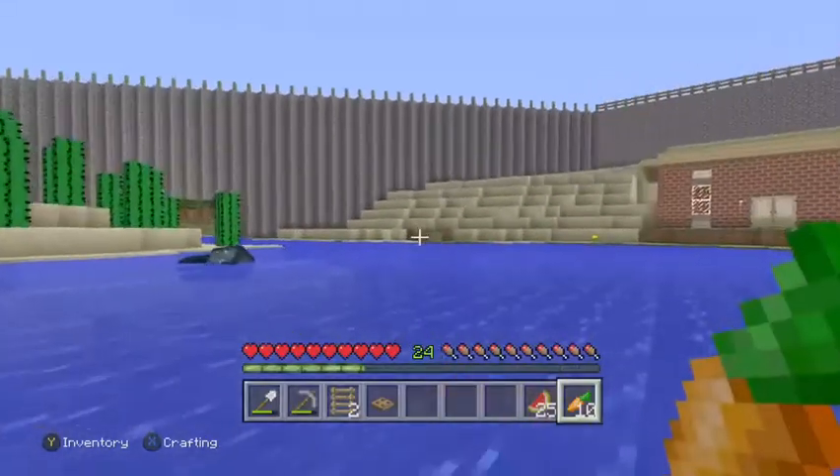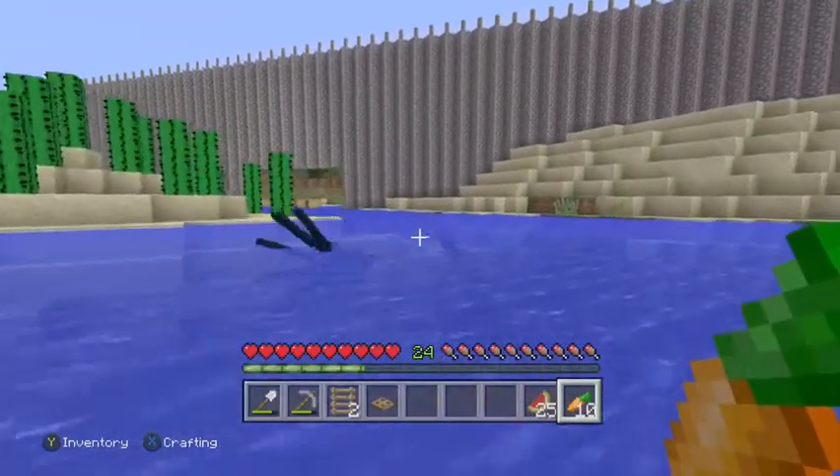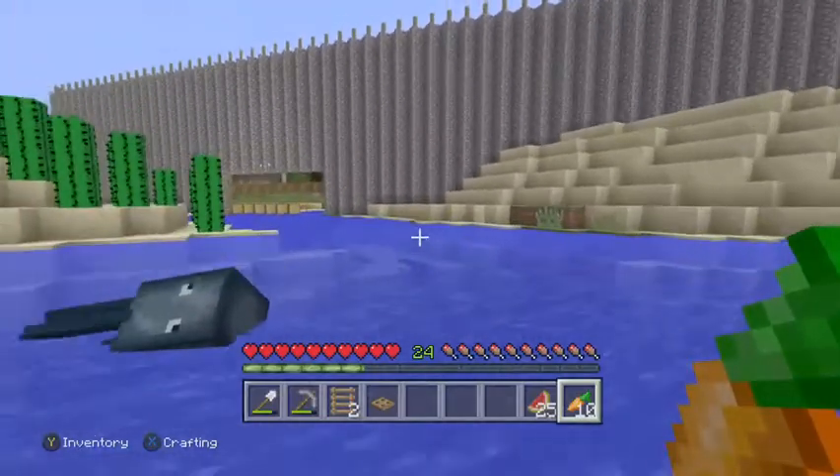Here's the cactus thing. There used to be a nice little house right here, but we got rid of that because we built a canal that literally goes to the edge of the world.